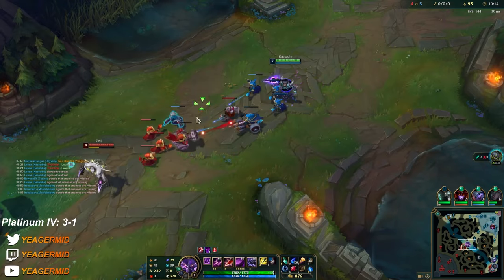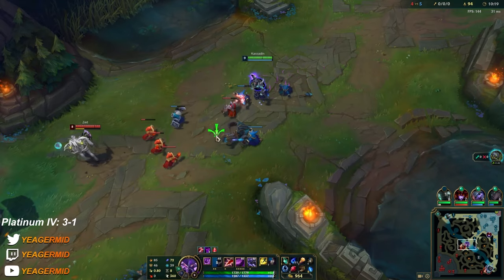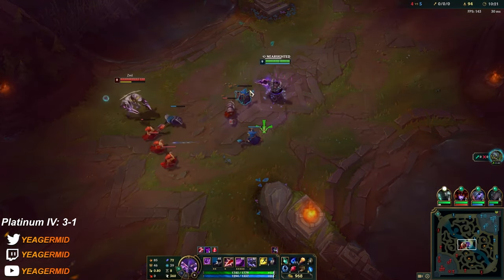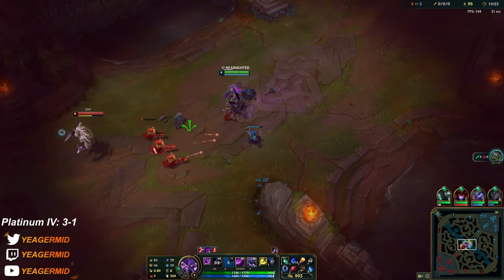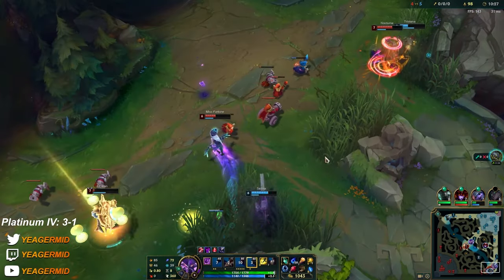I'm not going to step up for that attack — I'm just going to Q the cannon minion from range. Staying pretty far back. I'm not getting ulted by Nocturne — that's good.